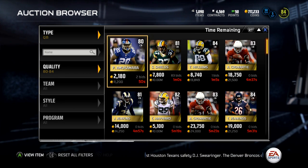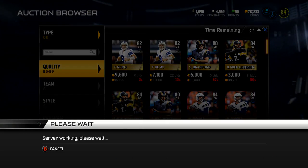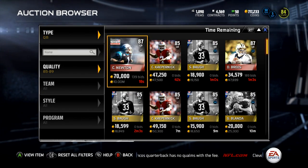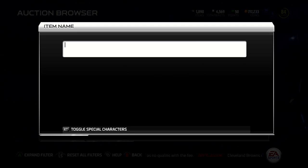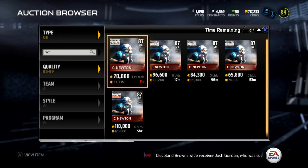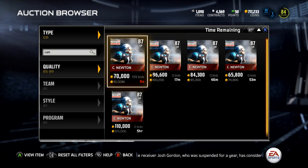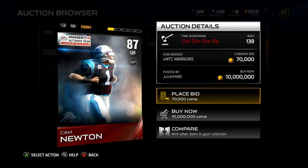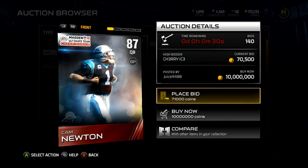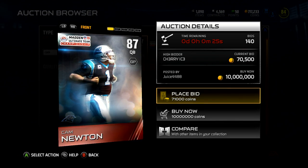Let's go look at the Cam Newton first. Let me type in Cam to narrow down the search a little bit. He is 100k — this one is going to get bidded up a lot. It's at 70k but it's going to get bidded on. There it is — the Ultimate Team Championship Cam Newton.